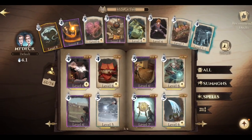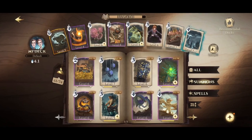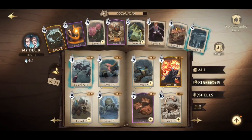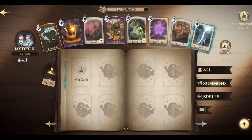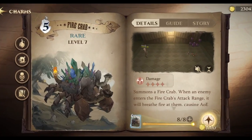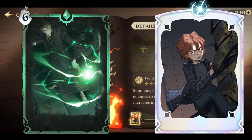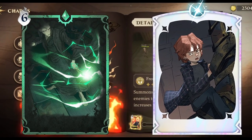The heart and soul of Harry Potter Magic Awakened lies in its collectible card game aspect. With over 70 unique cards to collect, upgrade and play with, the possibilities are endless. Cards come in different rarities: Common, Rare, Epic, and Legendary. Dark and Mythic cards have their own special rarity, equivalent to the power of a Legendary card.